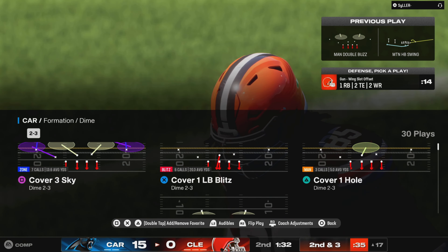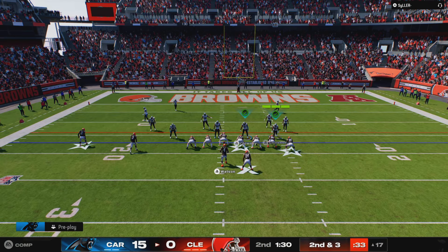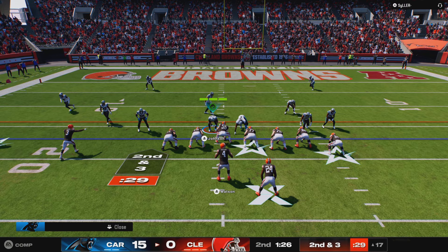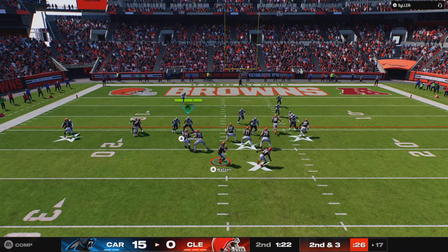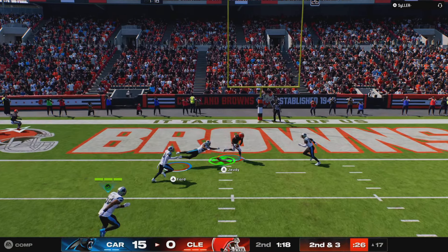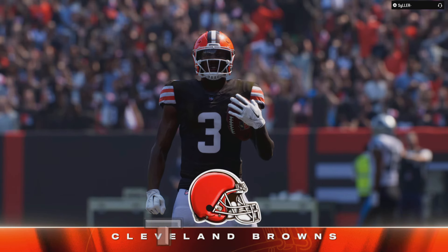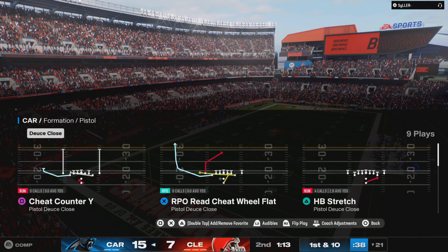Nice rhythm throw on first down — he located his tight end, made a nice easy pitch and catch, hoping he could break a tackle or two, wasn't able to do that but still good yardage. Watson to throw — Touchdown, Browns! Jerry Judy from 17 yards — a yard pass there to the 21.